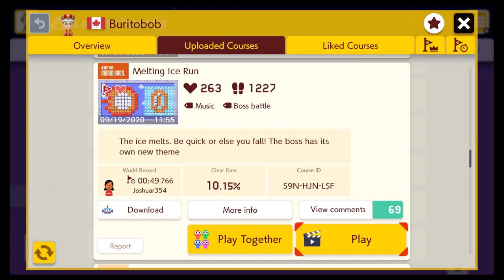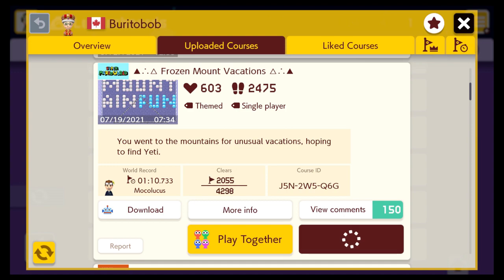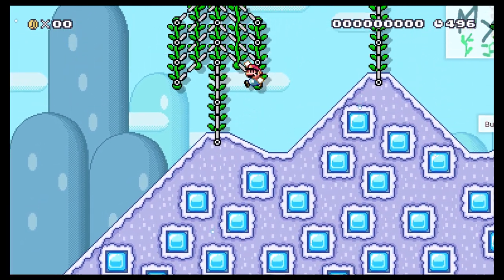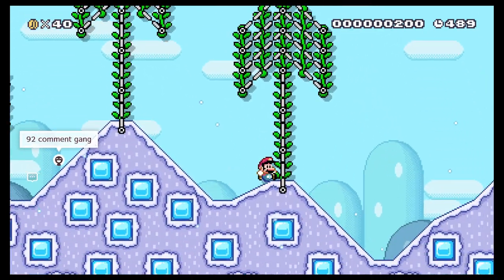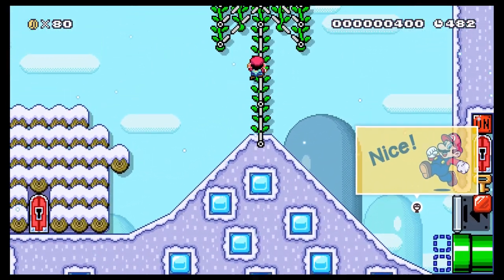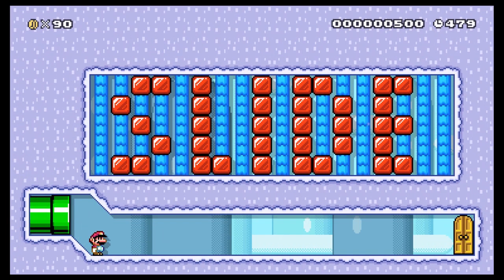We have one more level to check out — it's called Frozen Mount Vacations. You went to the mountains for unusual vacations hoping to find a yeti. It's got a decent clear rate so I think we shouldn't have too tough of a time with it. Let's browse here — got some trees, got some coins, going on a nice little adventure. Alright let's do this slide.